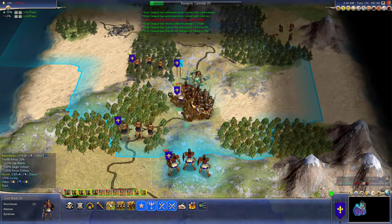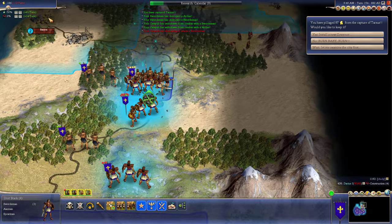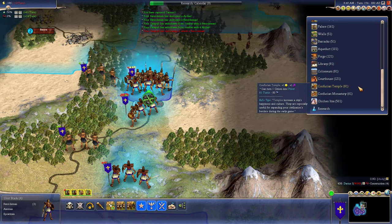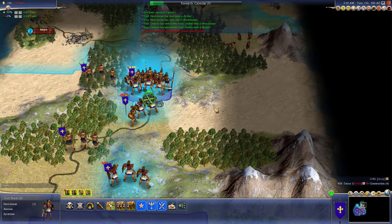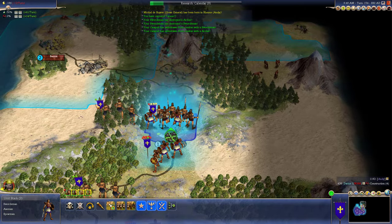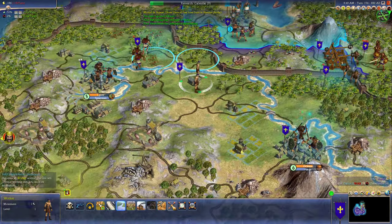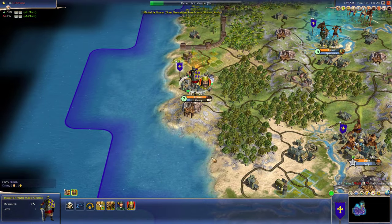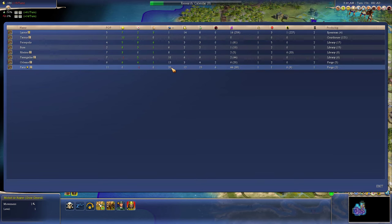Go ahead and attack. We lost a catapult. That's fine. Okay, they do have another city up here. Let's build a port house because we're going to be pretty low on funds. So just keep on attacking. Automate my guys. Got a great general. Let's see where I want to build my heroic epic.